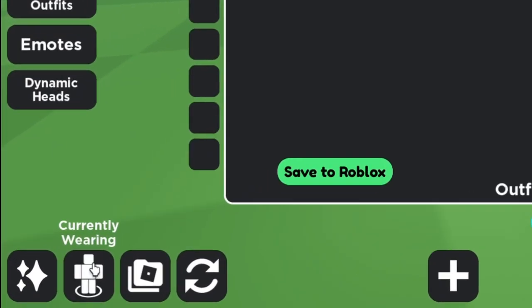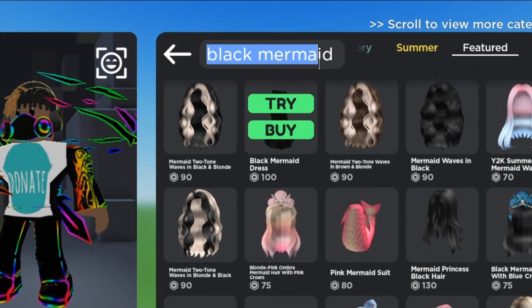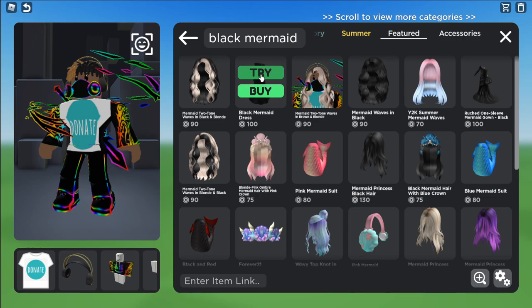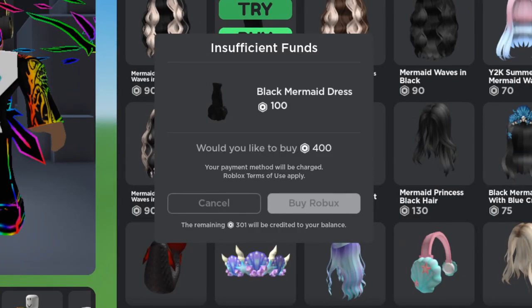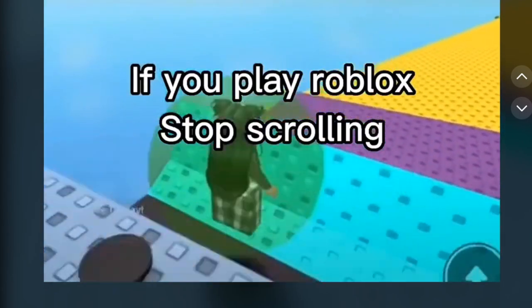We're gonna go to currently wearing right now. We literally have the black mermaid, and apparently once we typed in black mermaid, that's all we need to do. Apparently we can get the black mermaid just for free and literally turn invisible on Roblox. Let's see — no, it doesn't give it for free. I think we have to pay for it. That myth we cannot test, so that myth — is it real or fake? Comment down below.